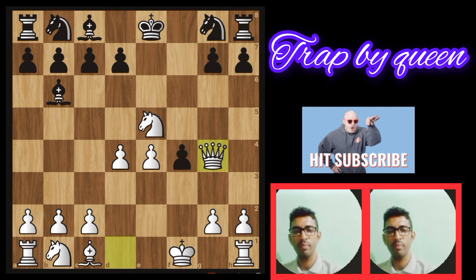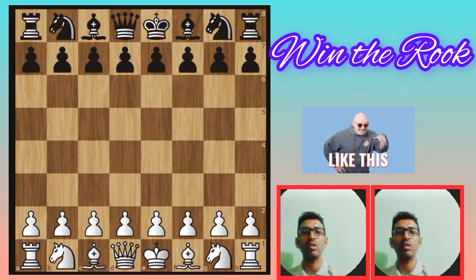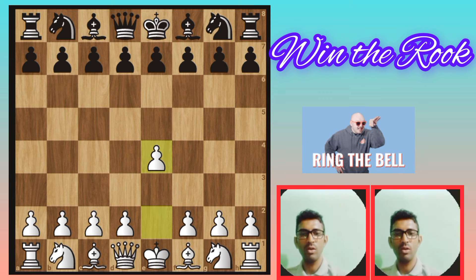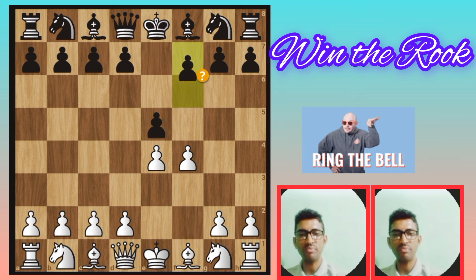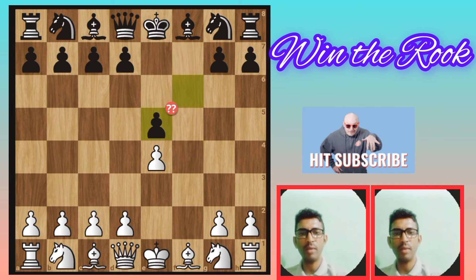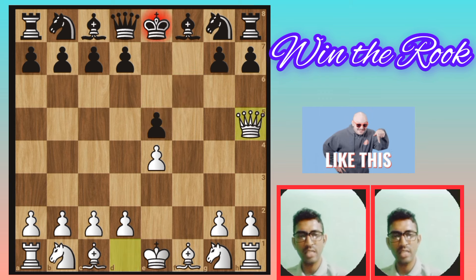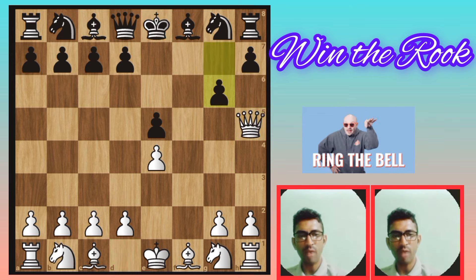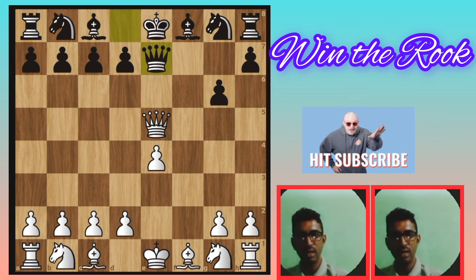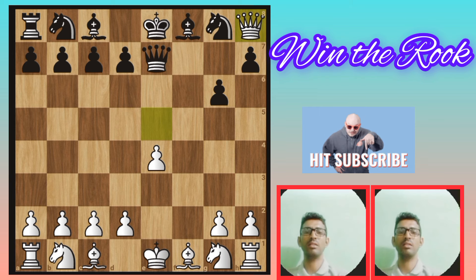Chapter 4: King's Gambit opening traps — win the rook on move 6. E4, e5, f4 — King's Gambit. F6 — King's Gambit. F×e5 — this is a blunder. So queen h5 — unbeatable check. Then g6. Now easily capture the rook. Queen×e5 — unbeatable check, king goes away, queen goes to e7, then wrap the rook. Win the rook in 6 moves. This is chapter 4.